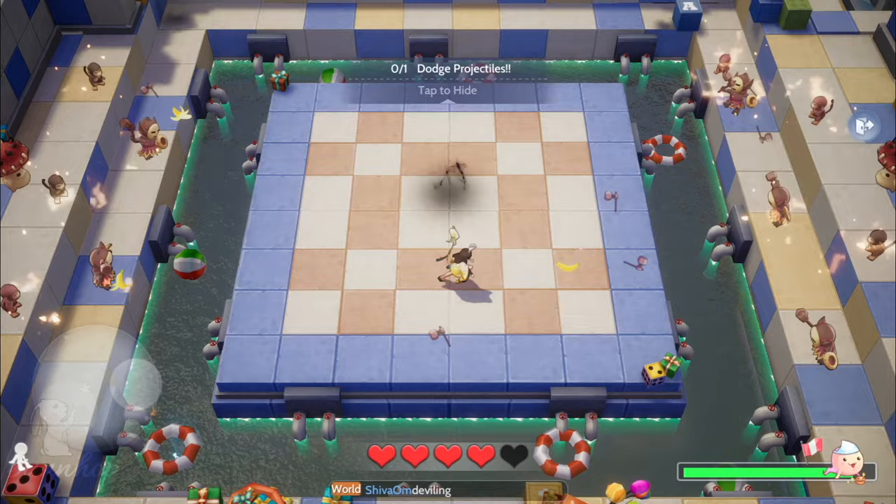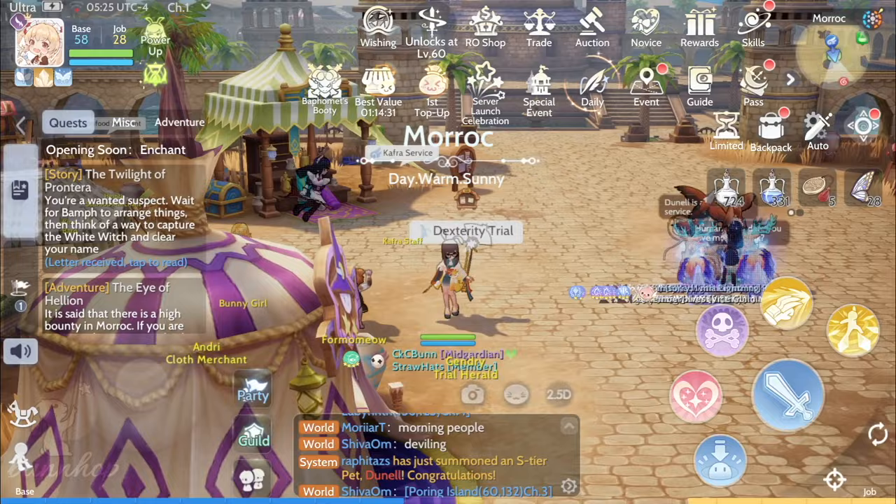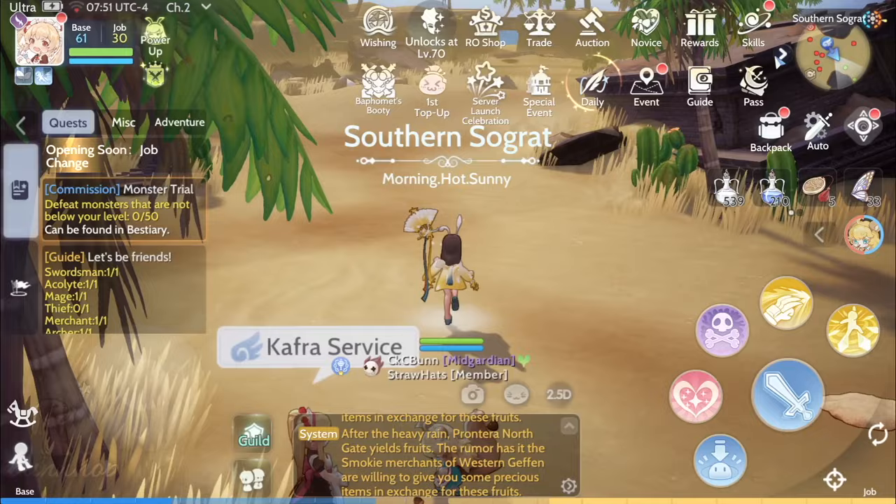Personally, I was so bad at this back on NA that I don't remember ever completing this daily. But thankfully, it seems easier on LNA, and I managed to complete it on my first try, and only lost a full heart in the process. Dexterity Trial costs 10 commission tickets.